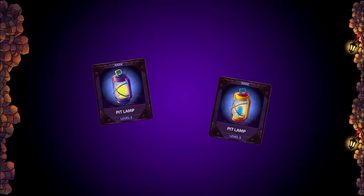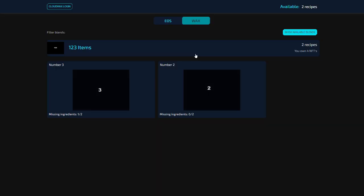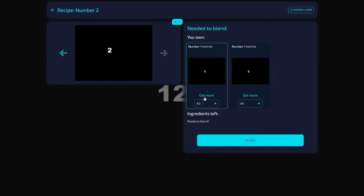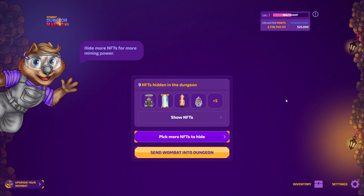Just like Wombats, items have levels too. Higher levels give better boosts. To level up your items, go to a special blending page and blend the NFTs together to get a higher level item. But these are not the only big changes we've prepared.